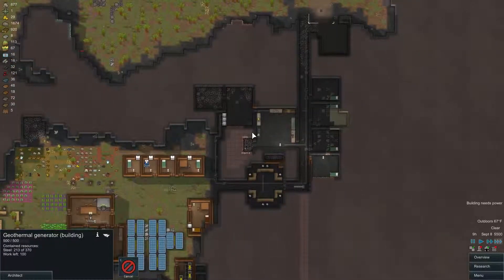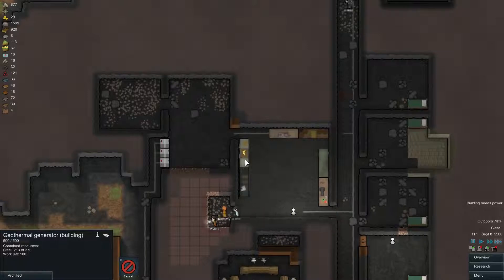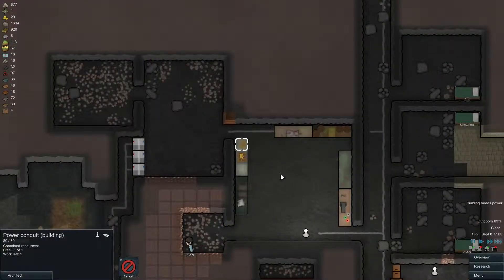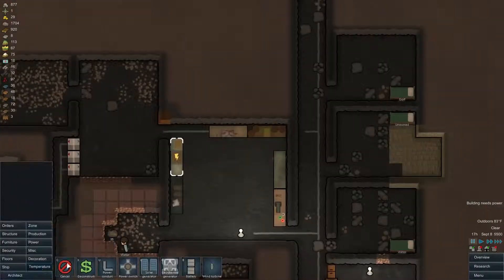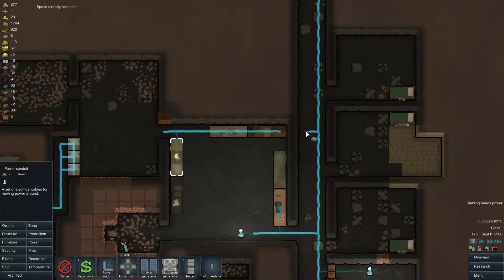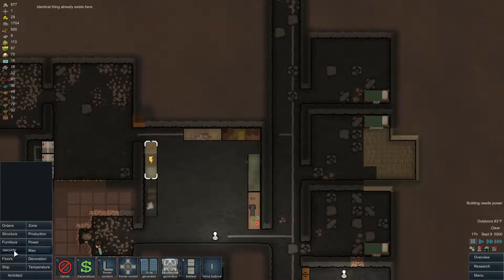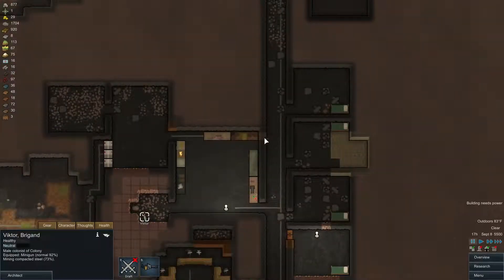The geothermal is getting built. How do we not have power for this — work left: one. Do we have power yet? No power. Why do we not have power? What are we doing wrong here? I bet it's because of that wall blocking the line. Let's go ahead and knock this wall down and we'll build a wall in place after we put a power line through. Let's get a mining order for this and have Victor take care of that, then get a power conduit.